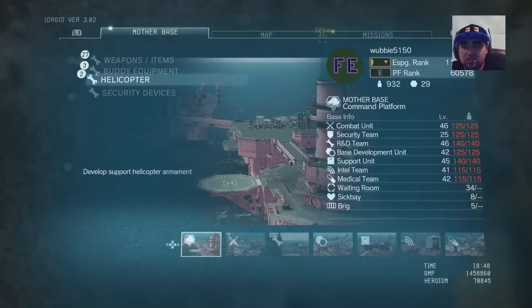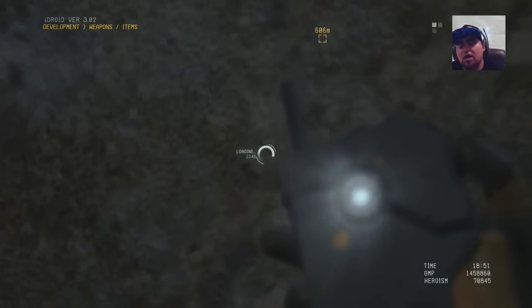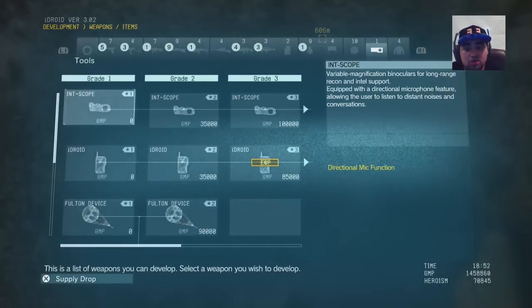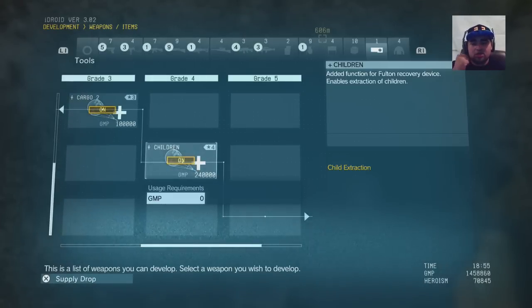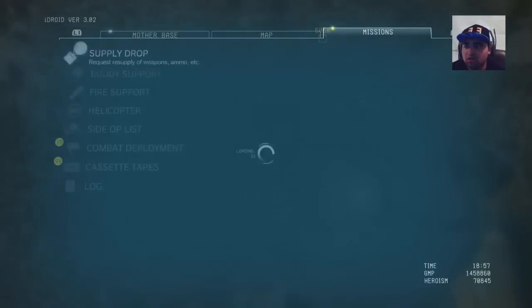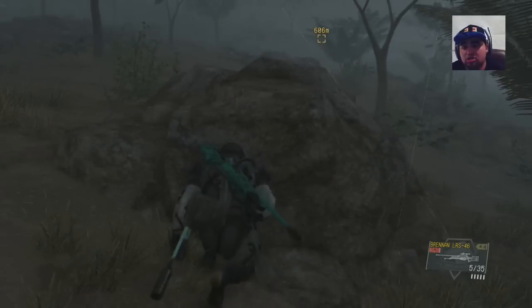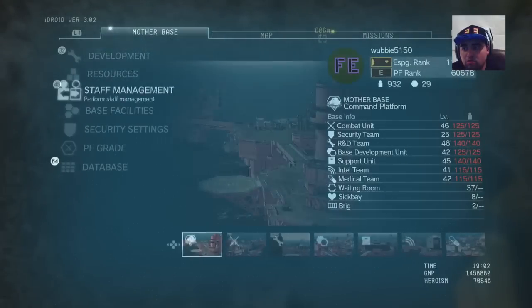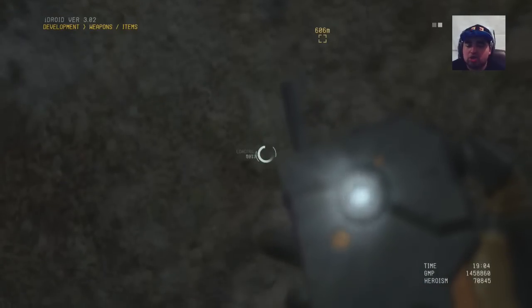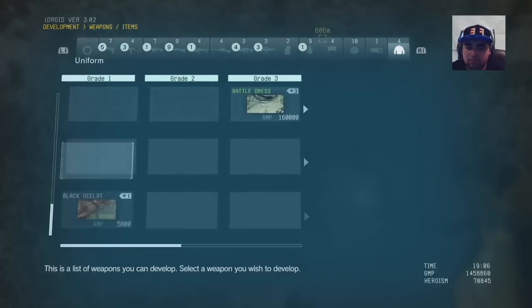What you guys are going to need, which kind of sucks, is the wormhole — the wormhole is a fulton upgrade. You could subscribe and check out my wormhole review where I go into greater depth. You're going to upgrade it past level one, past level two, past the cargo. There's a side mission called Ellie's Challenge — it's Side Op 113. You guys beat that, you get a conch shell which allows you to upgrade your fulton to the next level, which is the one where you're able to extract children and injured.